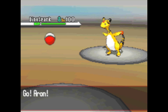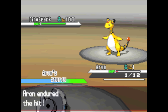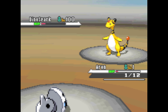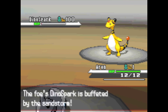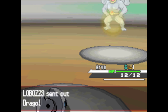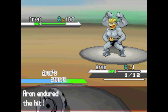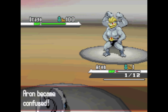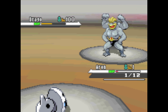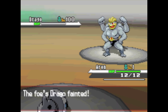Out comes Dynospark the Ampharos, and here is where the strategy finally takes effect in full. Sturdy activates, Endeavor takes him all the way down to 1 HP, I get my Shell Bell healing back up to 12, and then the Sandstorm finishes him off. That was the strategy right there, and I get to go in completely fine for the next round. He hits me with a Dynamic Punch — that'll get me down to 1 HP. Dynamic Punch does have a 100% Confuse rate, but Aeron is a level 1 chilling with level hundreds. It knows it needs to go hard. Confusion does not bother Aeron one bit. He's at 1 HP, and Sandstorm will take care of the rest.